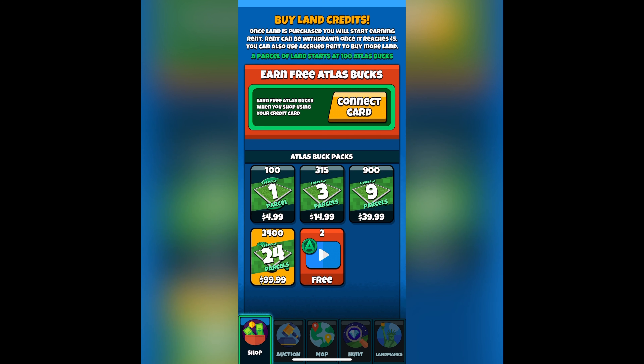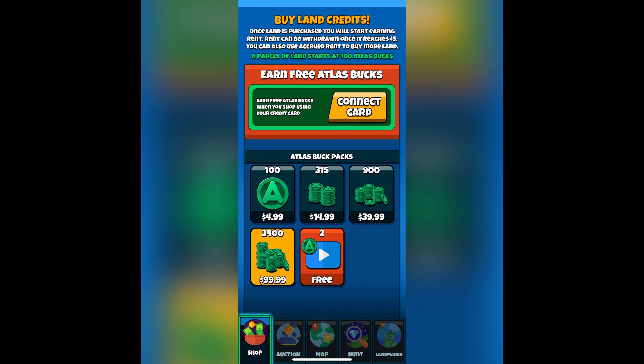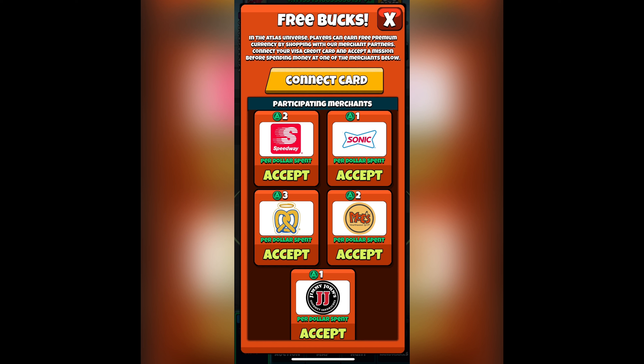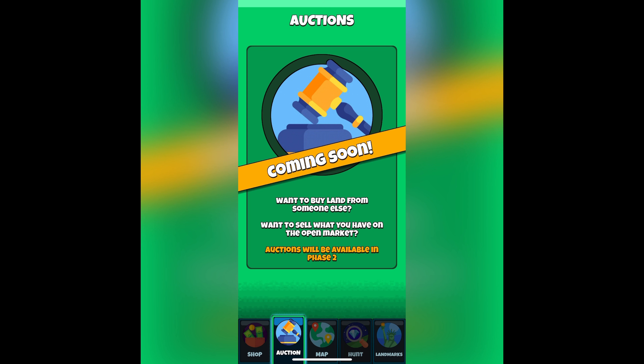For one parcel of land it's only going to cost you $5. The 100 Atlas bucks does seem a little wild, but you do earn two Atlas bucks per ad watched, with about a minute in between each one, so you have a chance to run it up. You also have free bucks options where you can connect your card and use Speedway, Sonic, Auntie Annie's, Moe's, or Jimmy John's — if you spend real dollars there, they'll transfer every dollar for two to three Atlas bucks, so it's a great deal.